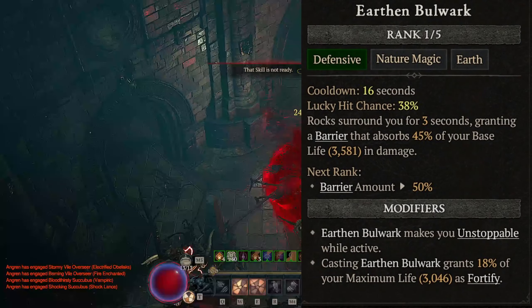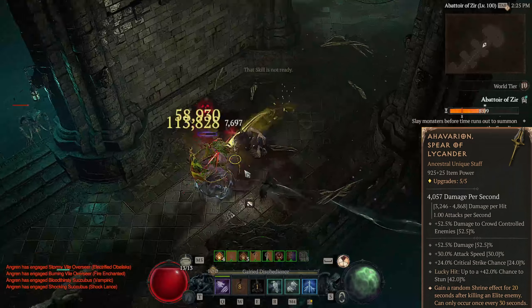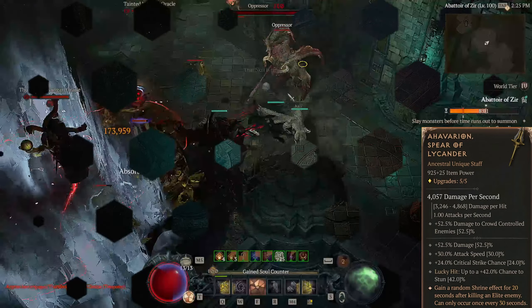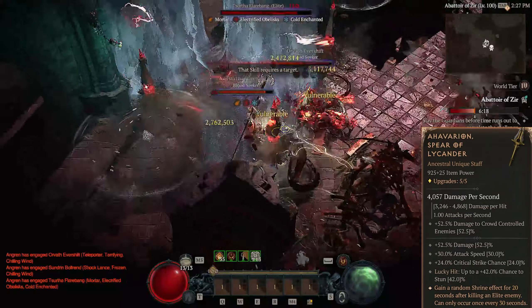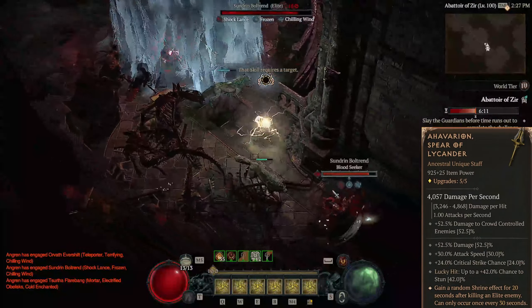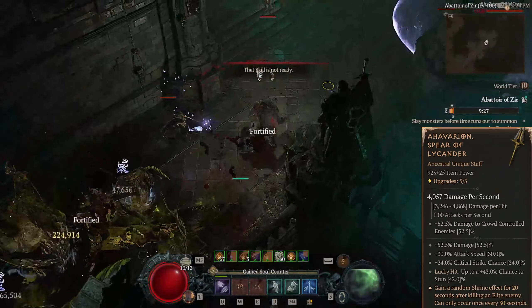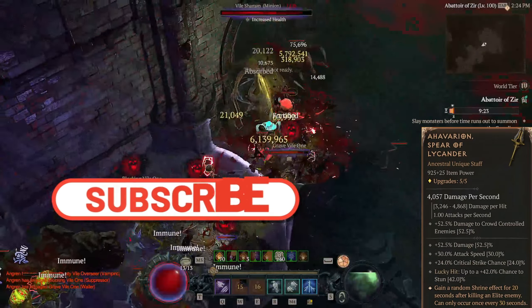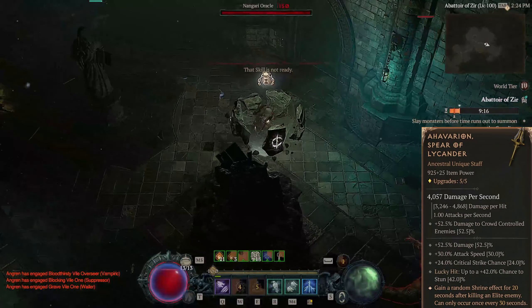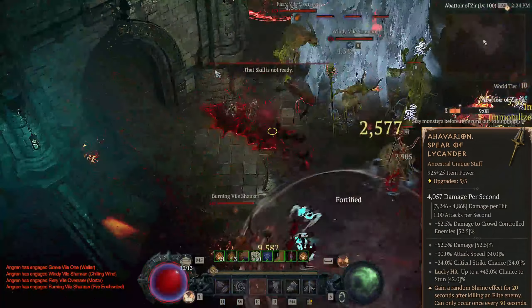You will often crit for over 10 million damage. I built in the uber unique Ahavarion, Spear of the Lycanda. Most people think this is a meme item, but it is really good for our build and for Abatov Seer because of the shrines. There are many elites and the Bloodseekers also count as elites - lure one Bloodseeker away and kill him to get a great shrine buff. You can even kill an elite before the Bloodseekers spawn to run with two shrines into the encounter. The Lycanda staff also gives a huge crit chance boost, putting you over 70% crit chance most of the time, and the 30% attack speed is also nice.